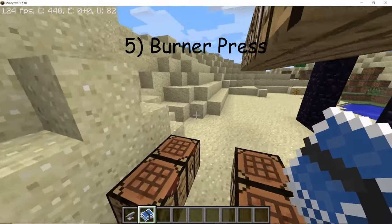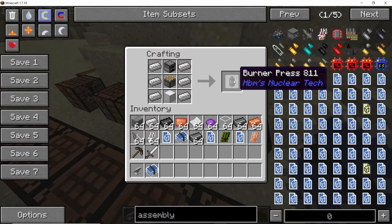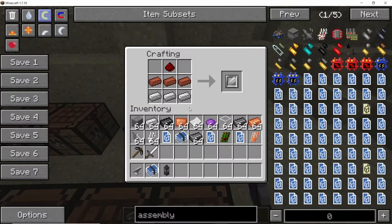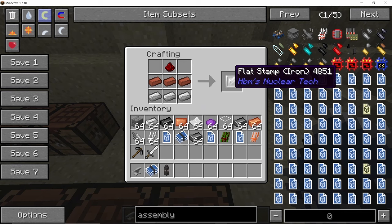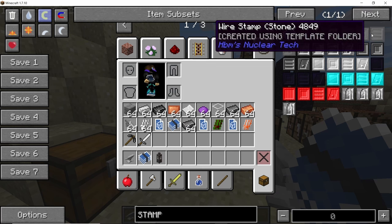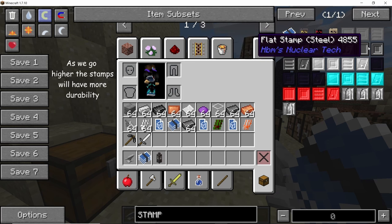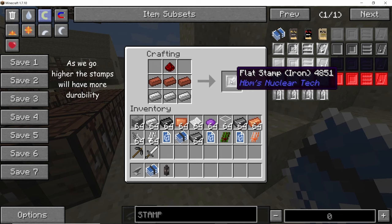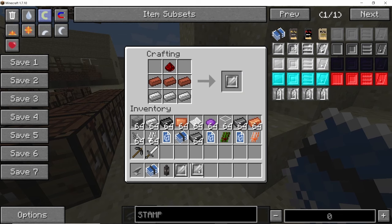The first machine we're going for is the burner press. It is crafted using six pieces of iron ingot, one block of iron, one piston, and one furnace. To use the burner press you will also need flat stamps, which are crafted using any material of your choice — for the iron one: three pieces of bricks and one piece of redstone. There are flat stamps for stone, steel, titanium, obsidian, schravidum, and desh, all with different durabilities. Craft at least three to four stamps as you're going to need a lot of them.